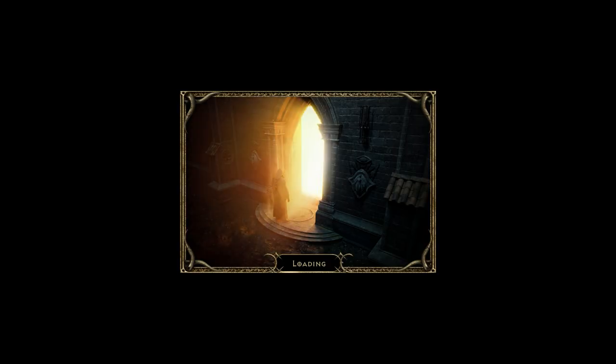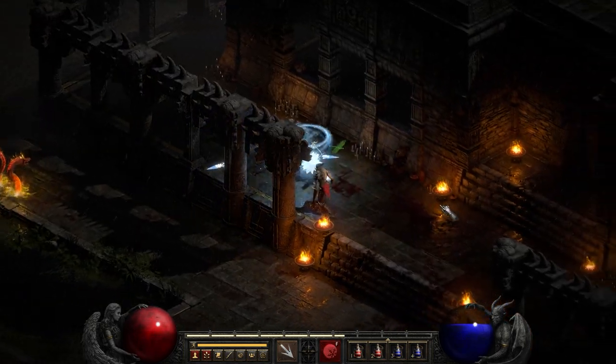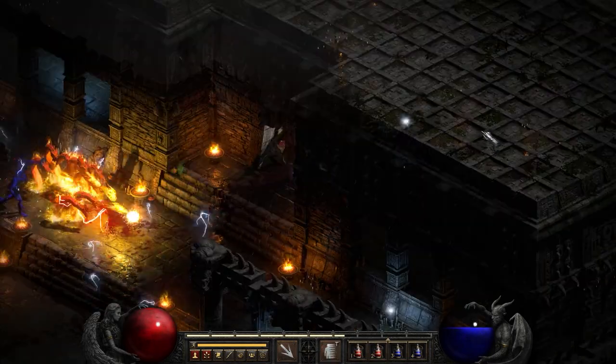We're in nightmare difficulty here, and we're going to head to Travincal and hit up the council. These guys drop gems just like crazy — they drop so many gems.